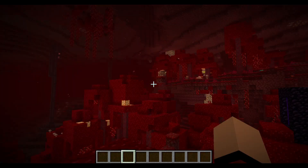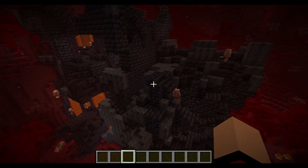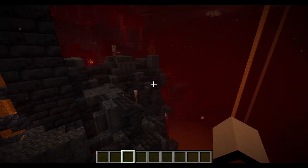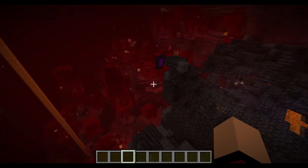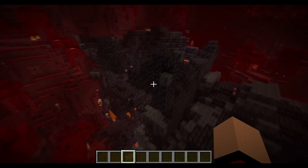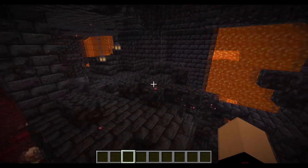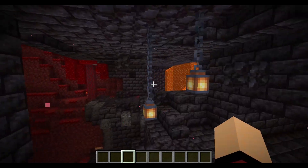You'll see a new type of structure here — one of the bastion remnants. This is essentially a home sweet home for the piglins. You'll find these kind of randomly scattered throughout the Nether. There are four variants of this type of remnant. One of the new blocks I want to cover is the chain, which we'll go over shortly.